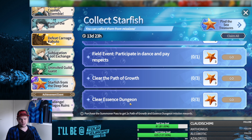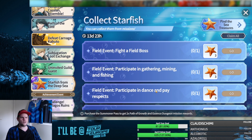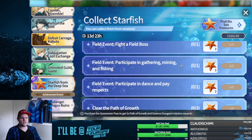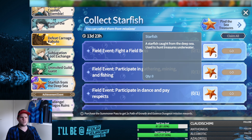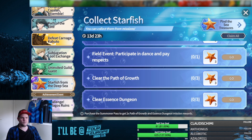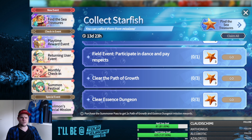First of all, if you do the mining events you definitely want to participate because you get three Sea Stars per run, and you can do those multiple times across multiple summoners. You also get three per Path of Growth and three per essence — so technically one per dungeon, or technically two if you have the Battle Pass.